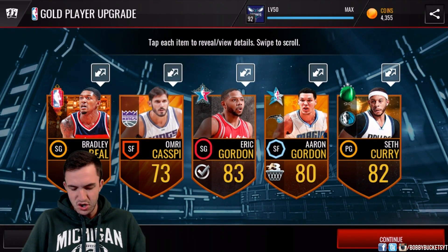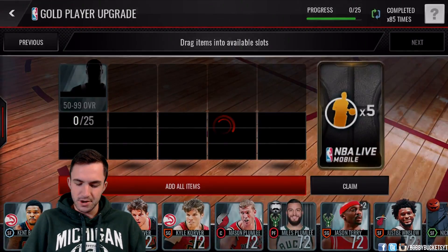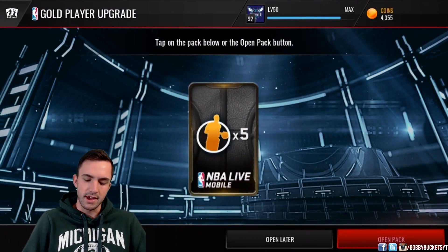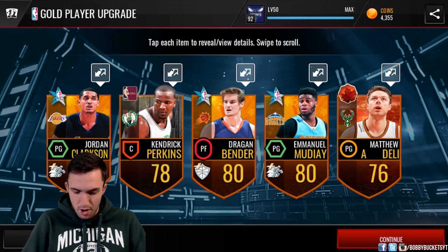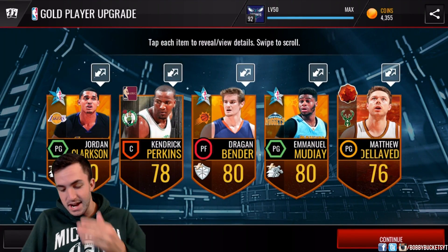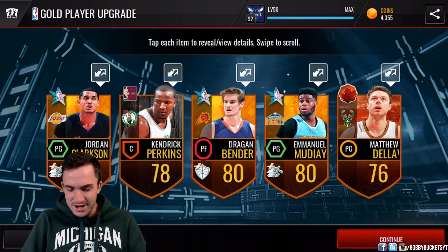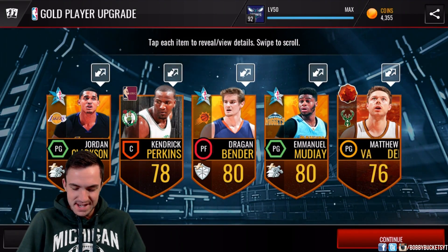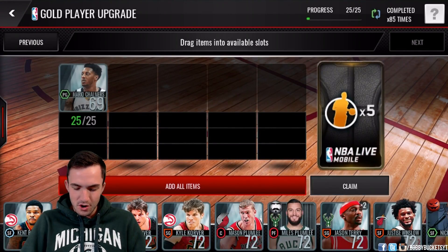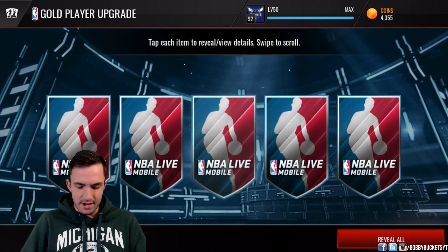That was a nice Gold Player Exchange pack. We got a Bradley Beal, Eric Gordon, Aaron Gordon, and Seth Curry. I believe the Aaron Gordon card back in the day sold for a good bit, but now it's not really worth anything. The Gold Player Packs have always been my favorite by far. Holy crap — if this had been during the regular season, I would have made so many coins off that pack because all those Rising Stars are active Rising Stars players, which means they sell for like 100k plus. That would have been crazy! And now they have no purpose.